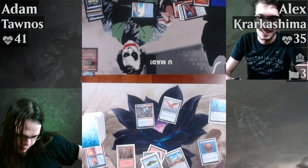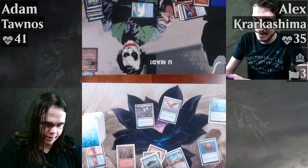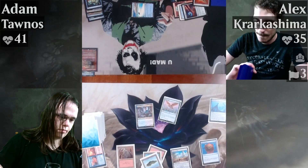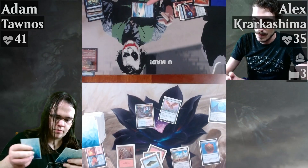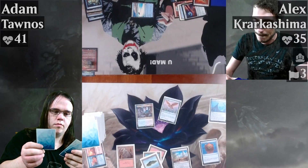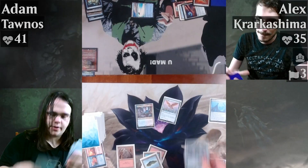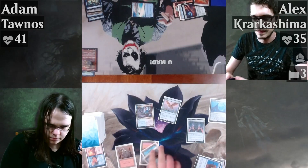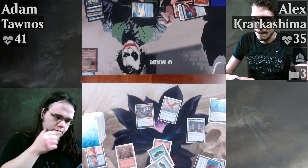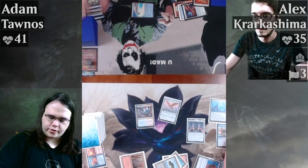Four, tap second, search for an artifact, put it in my hand. Not a bad plan but you know what I want to do first. Drop a Lithoform Engine.